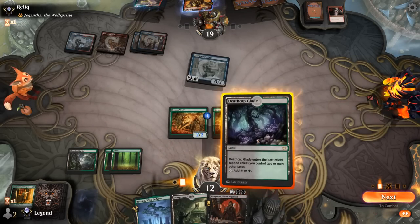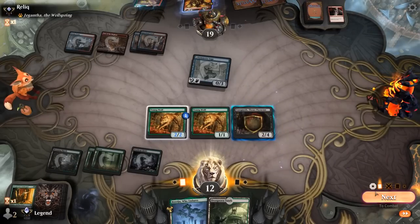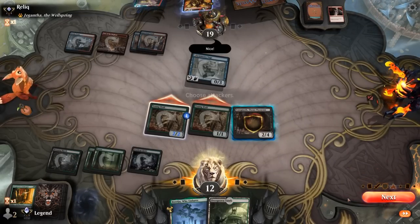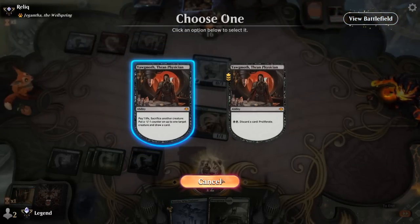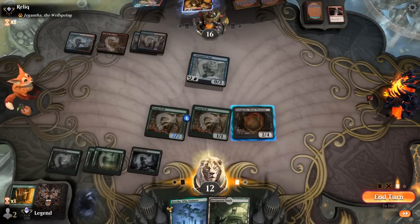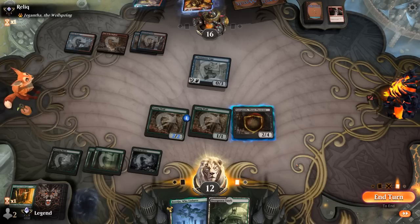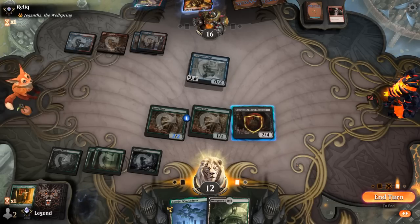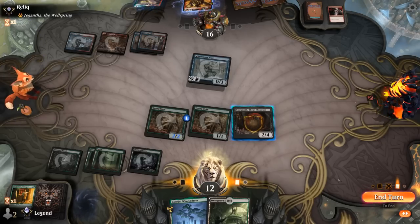We did find an untapped black source, so I can play Yawgmoth now. Attack. Start drawing — could wait to make sure we don't get burnt out. Could also shrink down Symmetry Sage, though that's going to cost me my Young Wolves. For now I should just pass a turn, since we can do everything at instant speed.